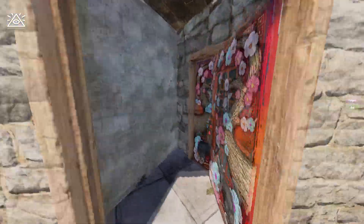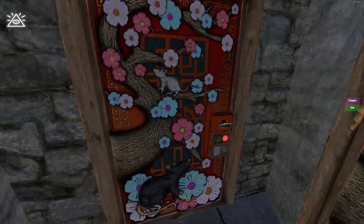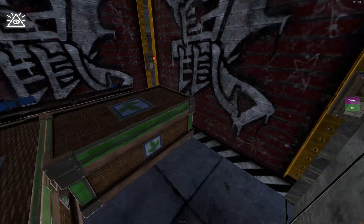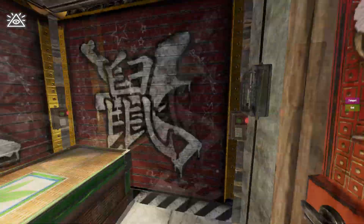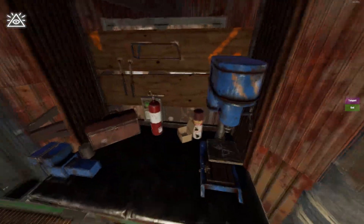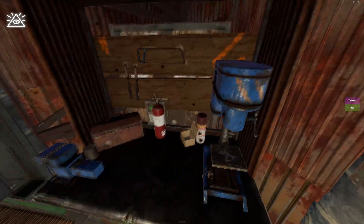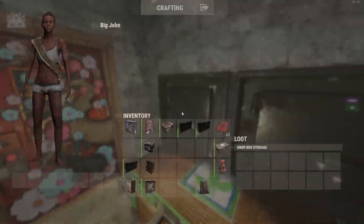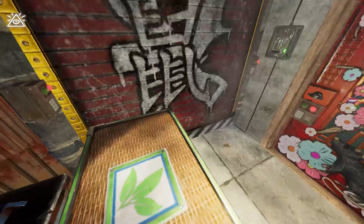Starting off with a little tour. First we've got our double door airlock. After that we're greeted by two large boxes for all your storage needs. There's a light switch on the right so you can see at night. In that same triangle we have our TC and our workbench — very efficient use of space. We've also got some drop boxes for a little extra storage.